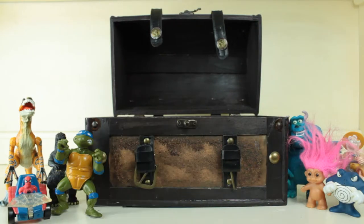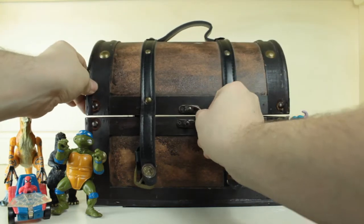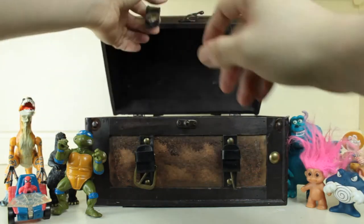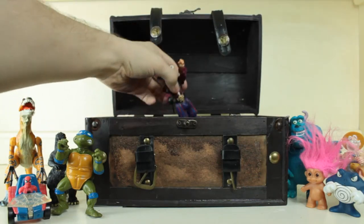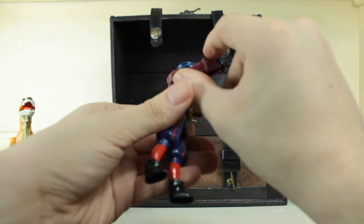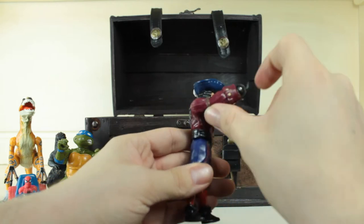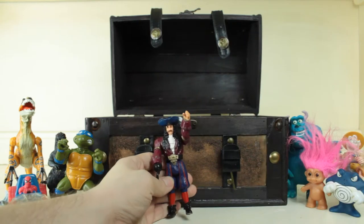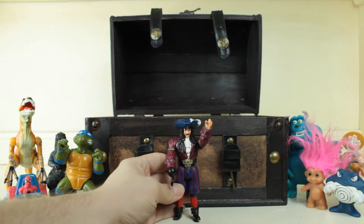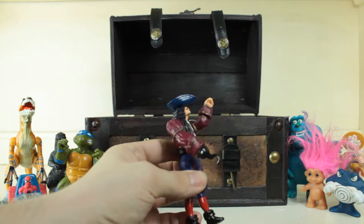We're gonna put him over there, shut this, and see what's next. Open this up and we got — oh, it's Captain Hook! He has his little hidden blade thing up his sleeve. It's Captain Hook from Peter Pan — I think it's the live action movie edition with real people. Look at that detail — that's really cool.